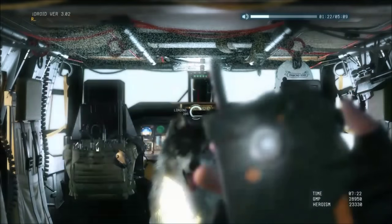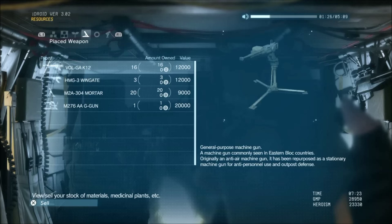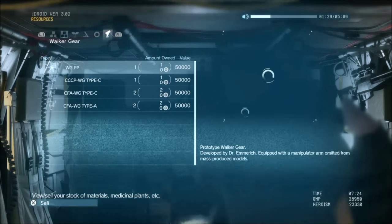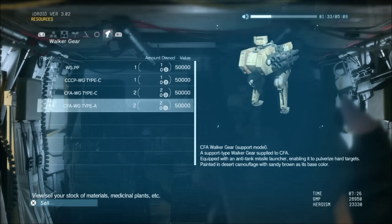Another thing you can do if you are low on GMP and need some quickly is to sell things. You can retrieve vehicles, weapon emplacements, and even plants all over the battlefield. All of these can be sold if you need GMP in a pinch.